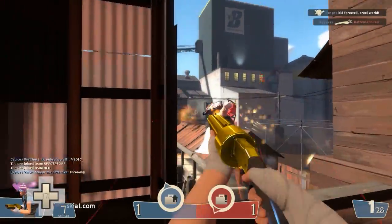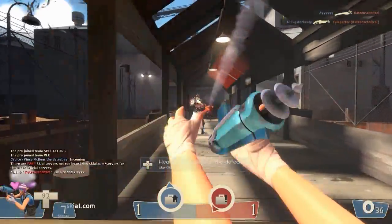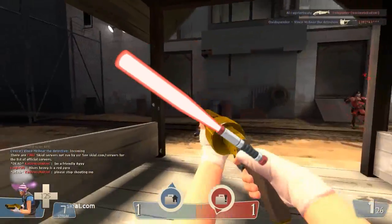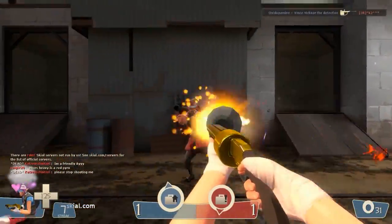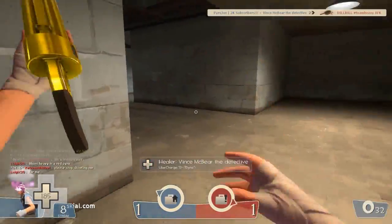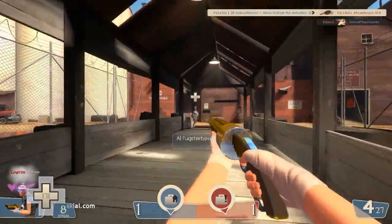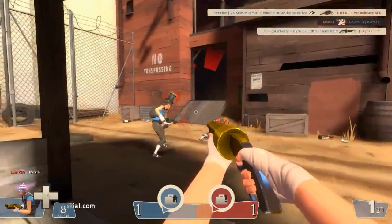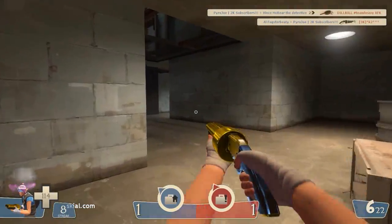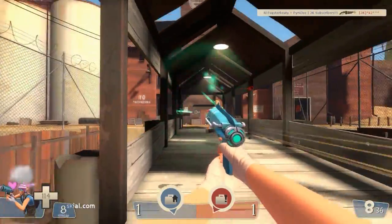Coming in at number 2, the runner-up for the nicest re-skin in Team Fortress 2, we have the Bat Saber. The Bat Saber is a re-skin of the Scout's bat, his default melee weapon. It's modelled after the lightsaber from the iconic Star Wars films and just looks really cool. Every time you swing the bat, you get the lightsaber swinging sound effect and it looks really nice in-game. Its colour depends on your team. The only downside to this skin is its price — it comes in at around 10 keys.